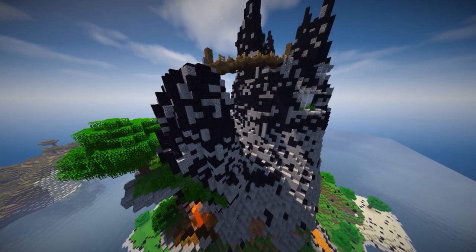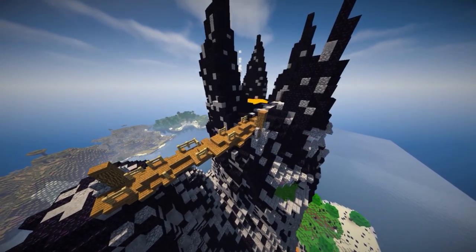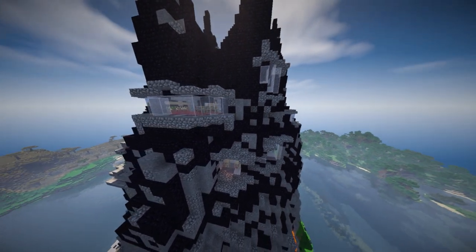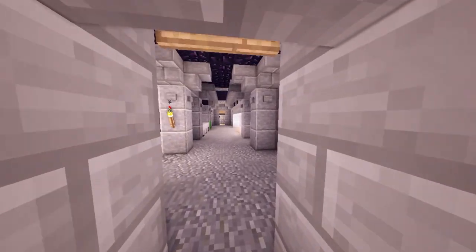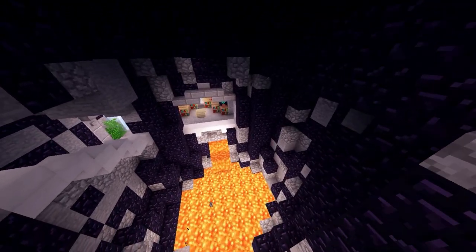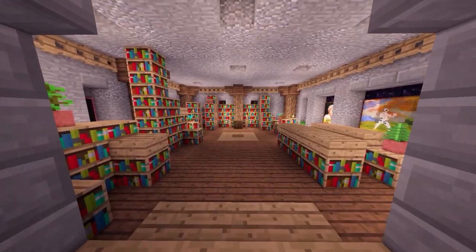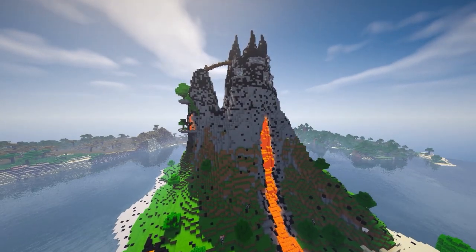Welcome back to my Minecraft world. Today we're finally taking a look at another redstone base on PC. This one is going to be super epic — it is a volcano redstone house. The volcano looks glorious, built on an island for that extra layer of protection. We have a lot of water around us, and inside the volcano we actually have the base, which is jam-packed with amazing redstone creations.